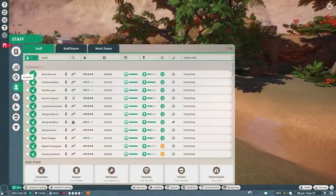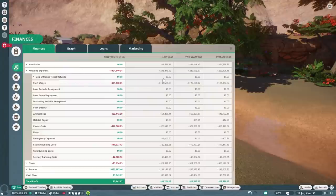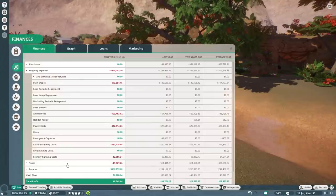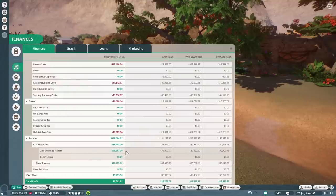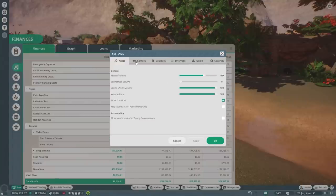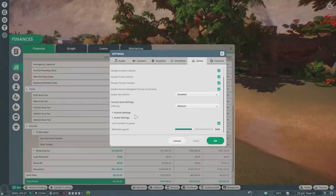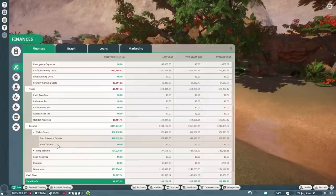Let's check the finances. We have a lot of expenses but we are still earning money, though not that much. Staff wages are a lot, and animal food is what it is. I did raise the ticket sales a little bit, so that'll give us a bit more money. We now have 4,900 guests in our zoo and the maximum we're allowing is 5,000, so we still have about 90 spots left.